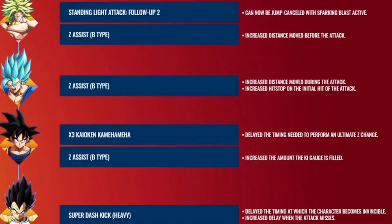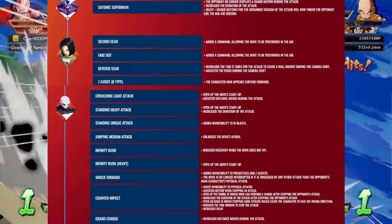Our next four characters are Broly, Vegito Blue, Base Goku, and Base Vegeta. For Vegito and Broly really nothing has changed — they are very much the same characters. But Base Goku's B assist now builds a full bar instead of just 0.75 bar, which is very notable — that assist was already pretty crazy and has only gotten crazier. Base Vegeta actually gets a pretty sizable nerf: it now takes longer until Base Vegeta becomes invincible, and if you miss the attack the delay is even worse. Everything I said about Yamcha kind of comes back to apply for Base Vegeta, if not even more so because of the invincibility delay. It might question his spot as the number one character in the game.